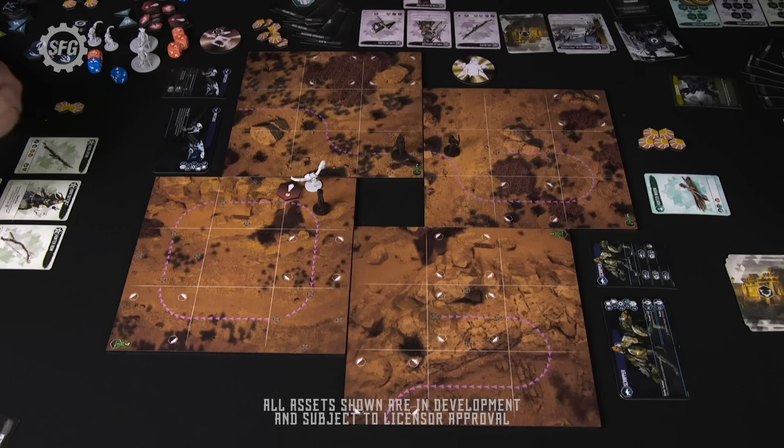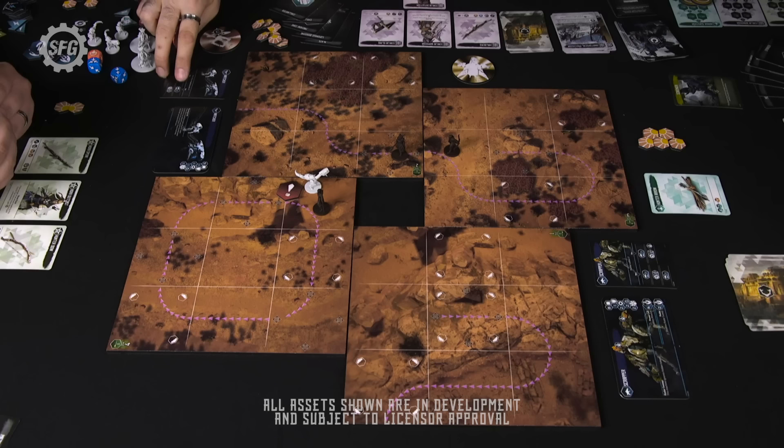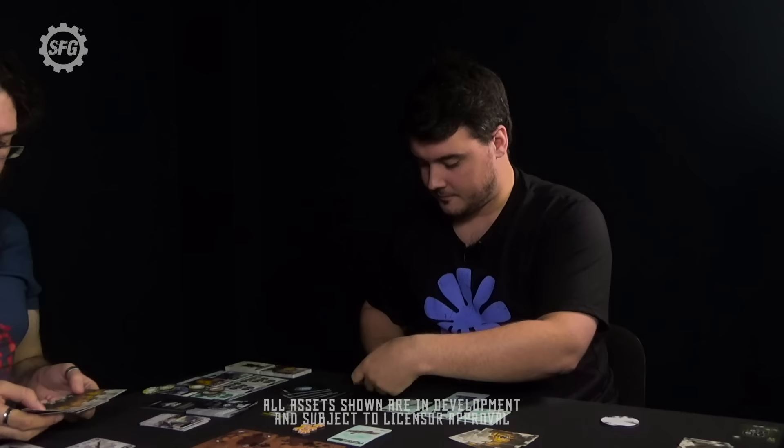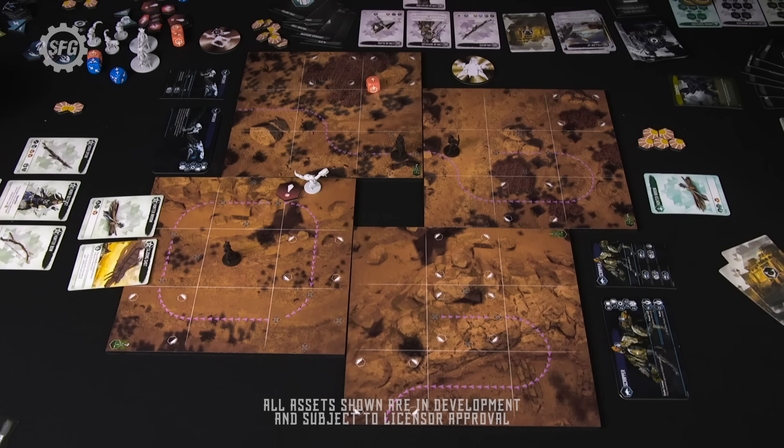End phase begins. No more enemy reactions. Sherwin draws back up to five. He notes the enemy escalation is over. Everyone tallies up glory. Jamie leads with eight, Sherwin has seven. The evade roll and card discard system is effectively your stamina — discarding from hand or deck each time you take a hit.